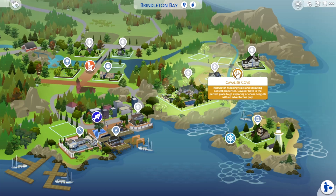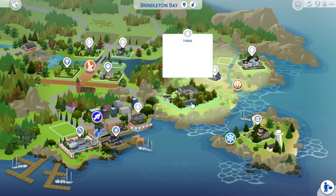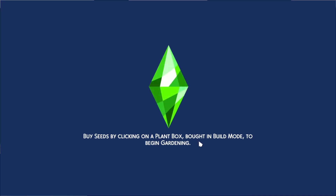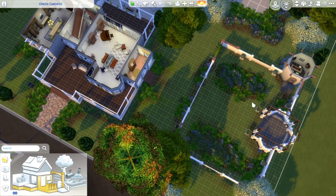This neighborhood is Cavalier Cove. So over here in Cavalier Cove, we have this lot, and eventually I am going to move into this 64 by 64 lot when the legacy challenge gets there, because I like to have large plots with large families. I found this build for this lot on the gallery and I love it. I'm going to be saving tombstones to put them in this little garden here.